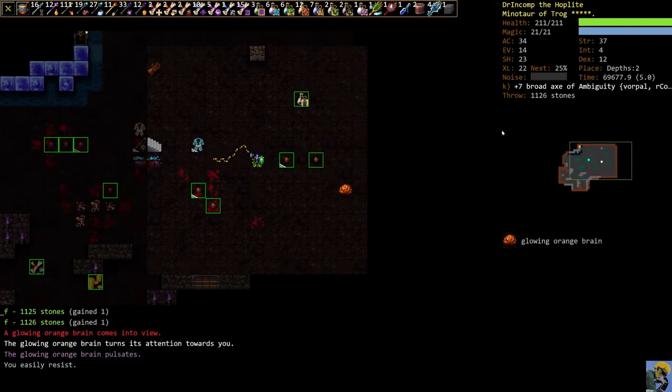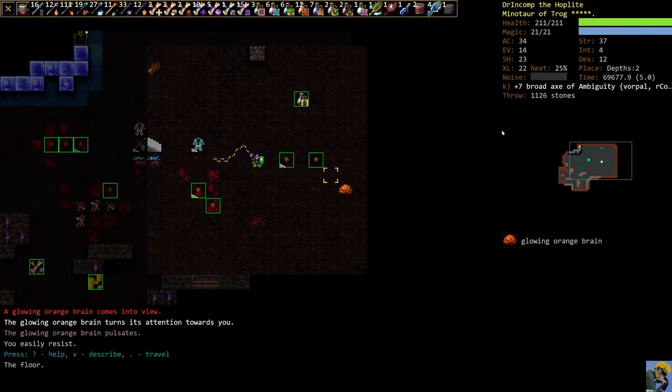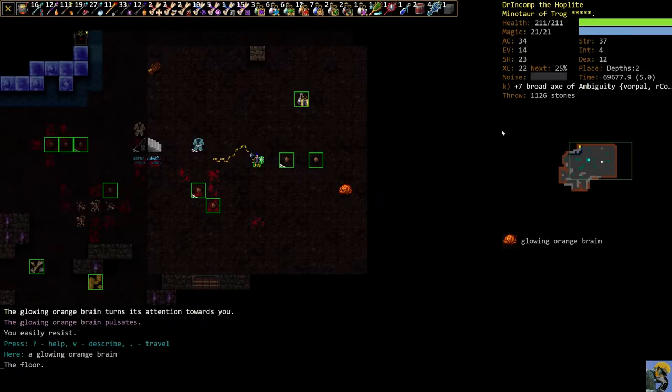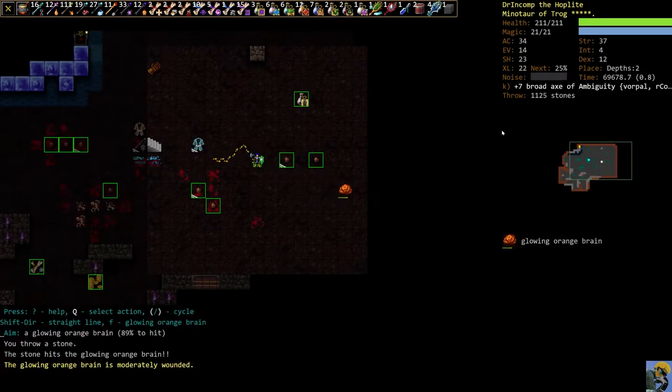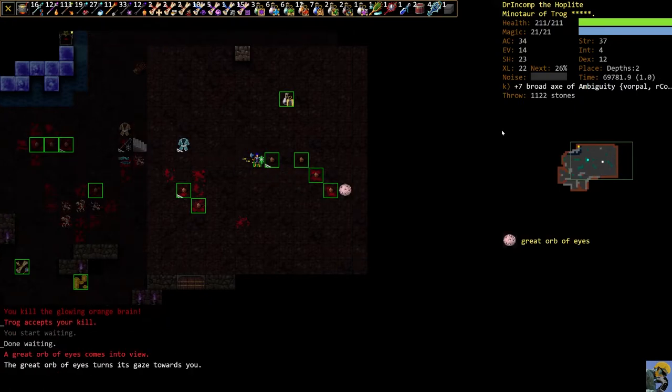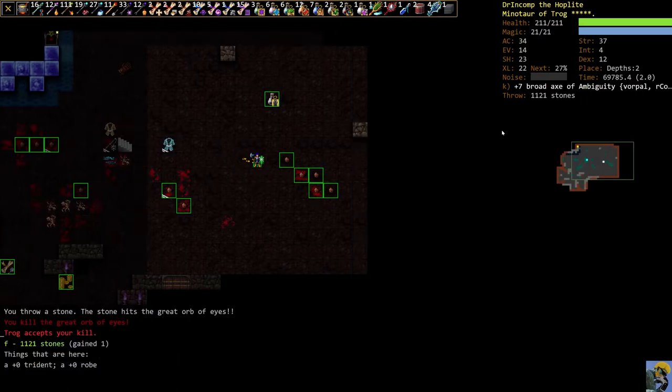Here's the glowing brain again and I really want to avoid it doing its thing. It's got a big range on its ability and I can't mitigate it with anything I have, so I'm just going to throw stones at it and hope we kill it before it uses that ability — and we did. Fire dragon — I think it's funny at this point that I can just throw rocks.